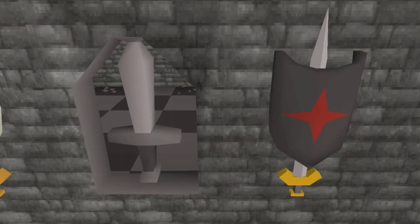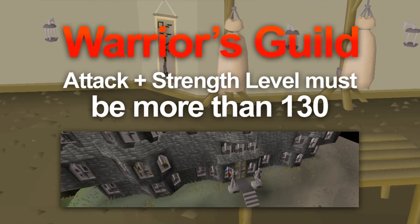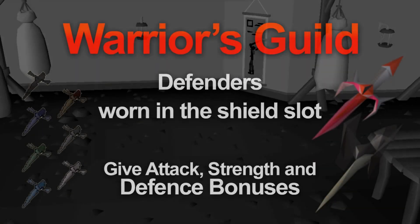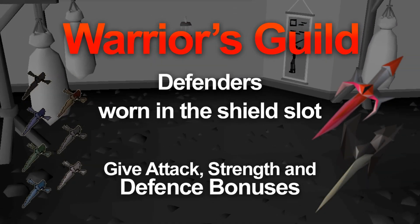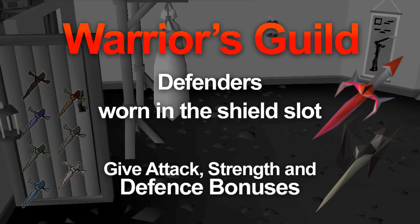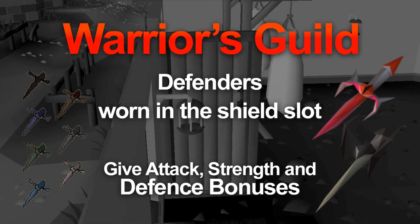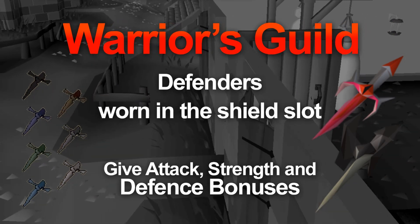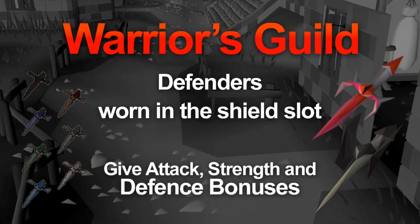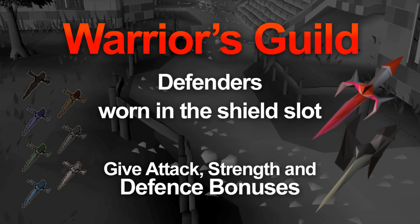Once your attack and strength levels equal 130 combined, you're allowed to access the Warrior Guild, and inside you can get defenders. These defenders require a defense level to wear, however they give very high attack and strength bonuses as well as defensive bonuses, making them a very important shield slot item. As soon as you can enter the Warrior Guild, I'd recommend grinding out to the dragon defender because it will make a huge difference to your XP rates.